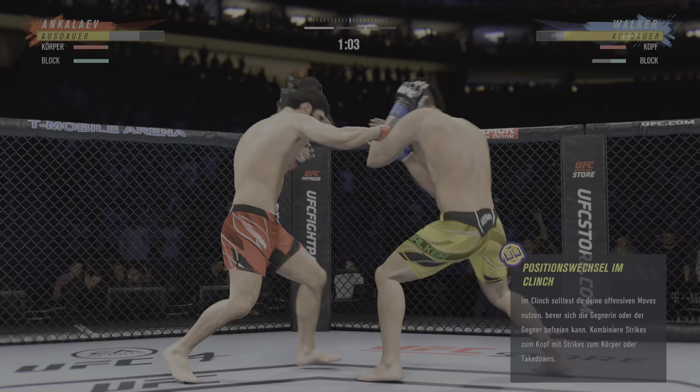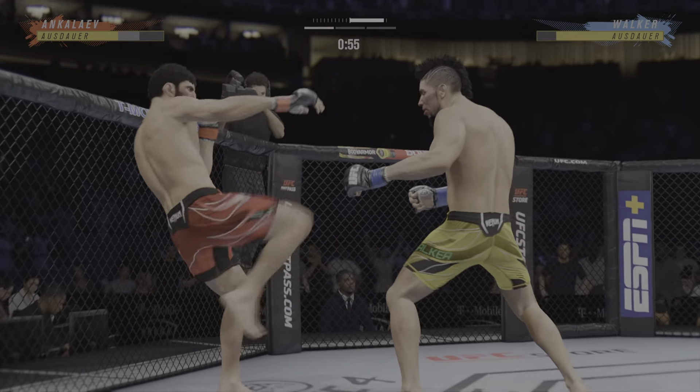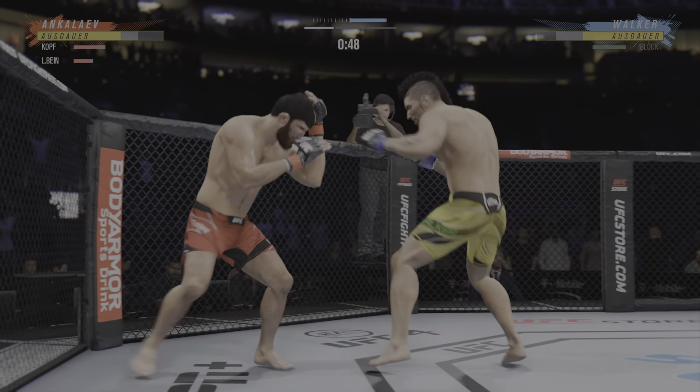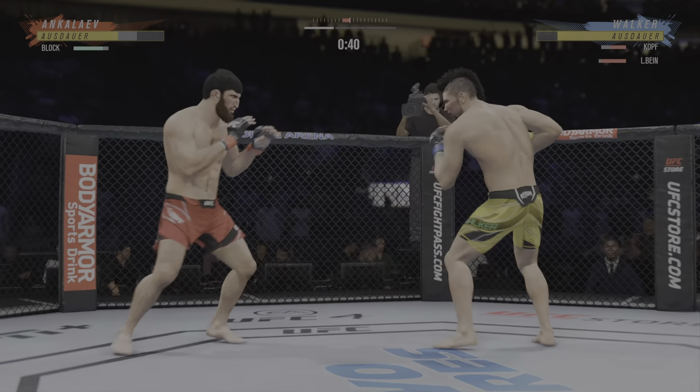Nice right hand. Look at the whip action that comes from him throwing that kick. He landed the right hand there. Continues to mix it up, going to the head, mixing in some body shots.